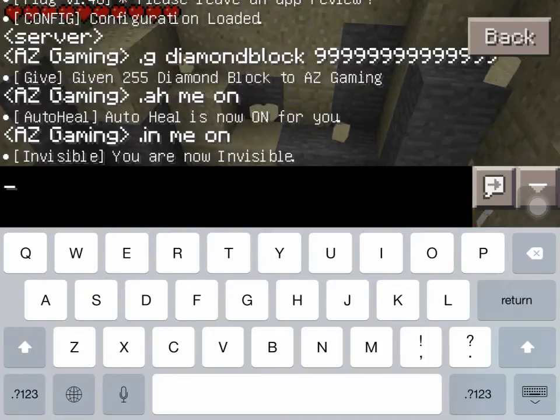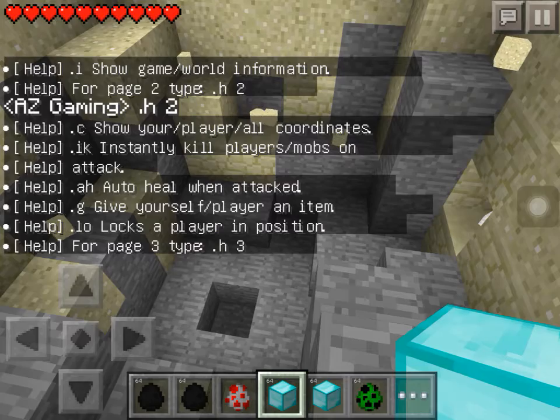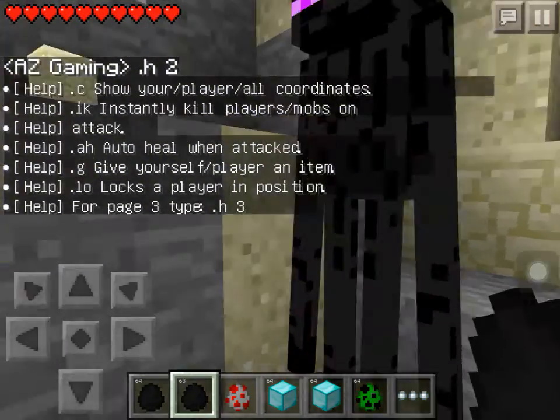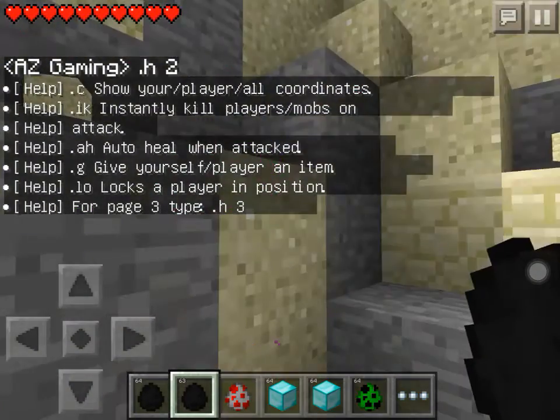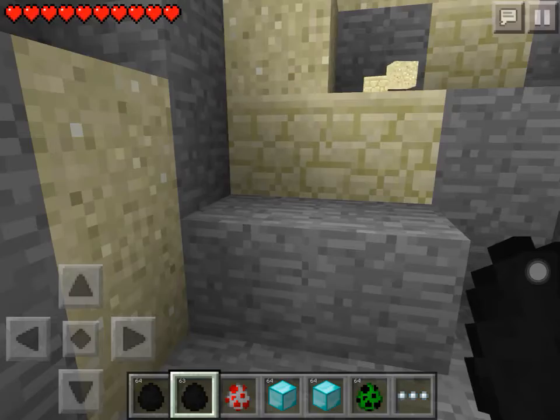I'm going to put in help, and these are all your help lists. You can type H dot H2 for all the help available. I put myself on auto heal, so I'm going to spawn an enderman to see what it does to me. Look — whatever attacks me, it does nothing, and look at my armor — I have no armor at all.